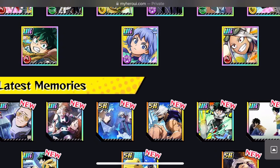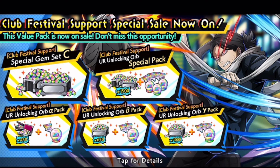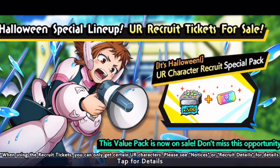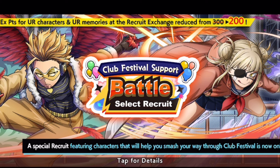Now here we are on the Discord checking out additional information we may have missed on the website. We've got the Club Festival Support Special Sale — they always feature stuff to try to make you spend money, but don't fall for the trap unless you really need it. The fifth Club Festival is going on — only green and MND characters get an advantage, but really we just need the team that works best against the enemies on that specific day. We also have the Halloween Special Lineup UR Recruit Tickets, which are around 40-50 bucks.